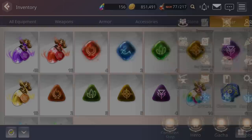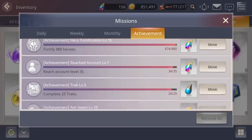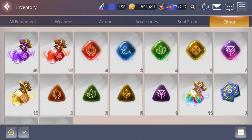We also have regular missions. You have daily missions to complete every day, weekly missions, monthly missions, and lifetime achievements. For doing all these different things they reward you accordingly. For example, the fortify 880 heroes achievement is basically foddering 880 times — I've done 874 so far and I'm close to getting 20 D-Gems for that. You definitely want to do those dailies every day.